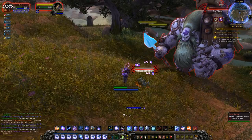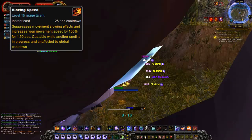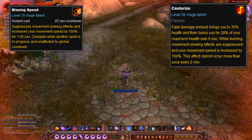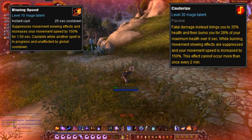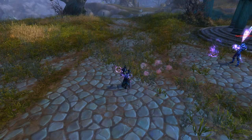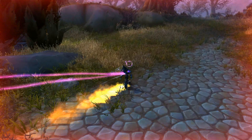Blazing Speed just breaks all the rules when it comes to speed buffs. That's probably why it was nerfed so hard in Legion. Before Legion, it was an ability you could just cast, but for a very short time — less than 2 seconds short. But now it only activates when Cauterize is activated. Cauterize is a cheat death spell that prevents a fatal attack, and instead will bring your health to 35%, but then burn you for 28% of your health as damage over the next 6 seconds. During this 6 seconds is when Blazing Speed is activated. And most mages just Ice Block to get rid of the DoT from Cauterize anyway, making it very situational.